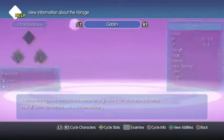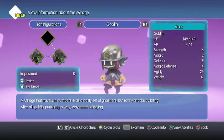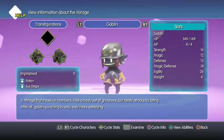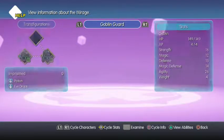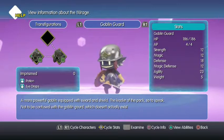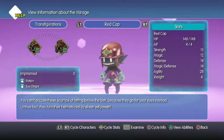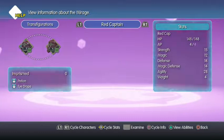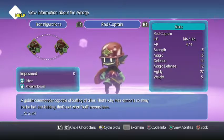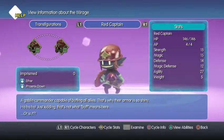There's Moo, Weaver Moo, Goblin — a mirage that travels in numbers, has a nasty set of gnashers but rarely attacks by biting. After all, goblin punching is way more satisfying. A more powerful goblin equipped with sword and shield — the leader of the pack, so to speak. Not to be confused with the goblin gourd, which doesn't actually exist. You can't accuse these scamps of hitting below the belt because they go for your eyes instead. In fact, they turn their helmet red by sheer willpower. Dread Captain — a goblin commander capable of buffing all allies. That's why their armor is so shiny. Just kidding, that's not what buff means here. Or is it?